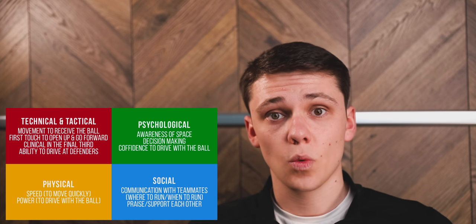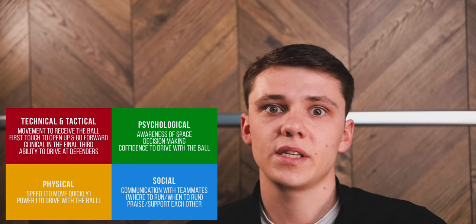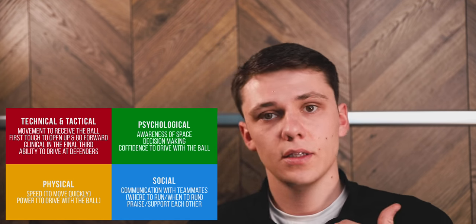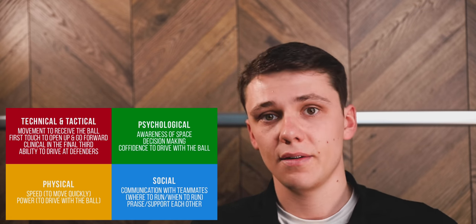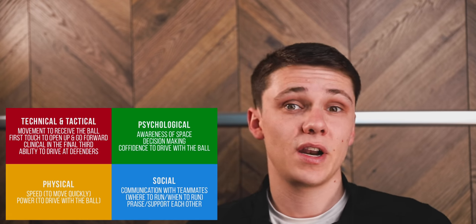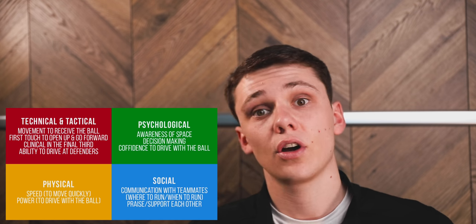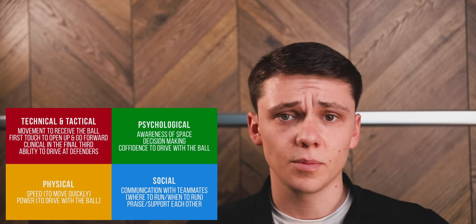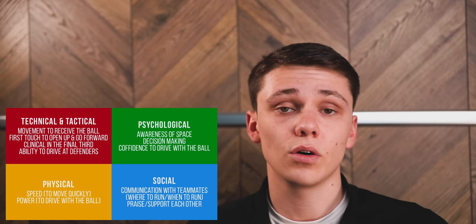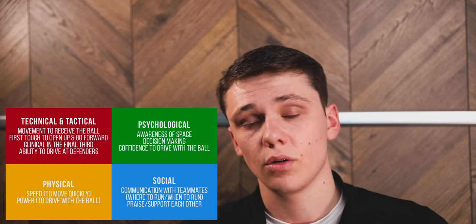On the psychological side: awareness of space — always scanning shoulders, checking space around you, and asking if you can take vacated space when a player moves. Decision-making on the ball in the middle zone — is that man going to receive it? If not, look elsewhere; you don't have to go forwards, you can go sideways or backwards. In the final third, be decisive and try to score quickly. Confidence to receive the ball in tight areas is crucial — there's got to be lots of movement to receive and confidence in your ability to turn out and play forward.